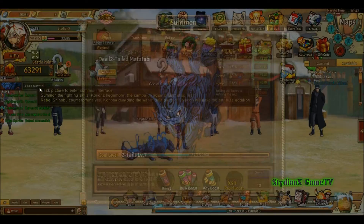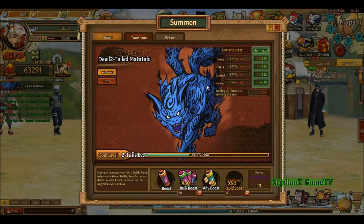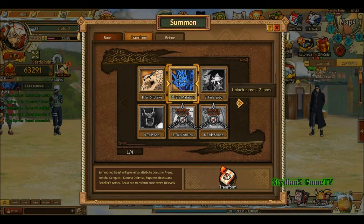My beast is at level 7. I'm wondering when I can unlock the 3-tailed beast because it only says I need 2 turns more. I don't know what 2 turns means, but it's been saying that for the longest time.